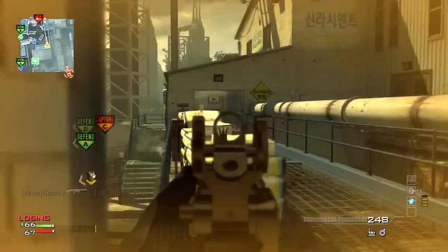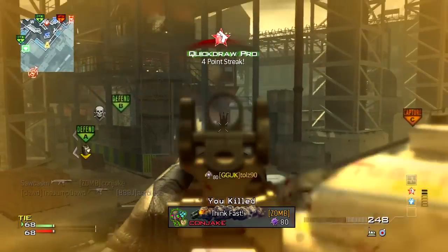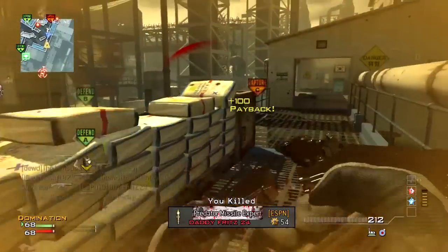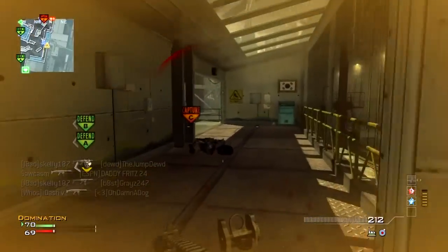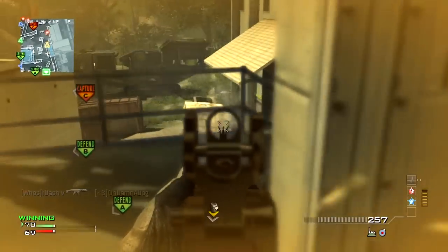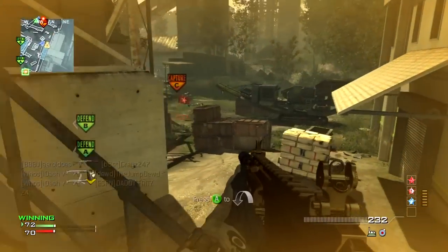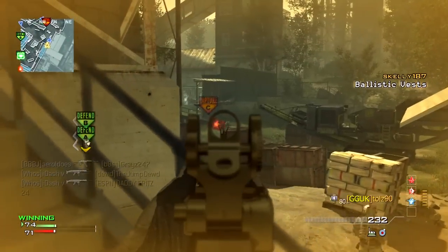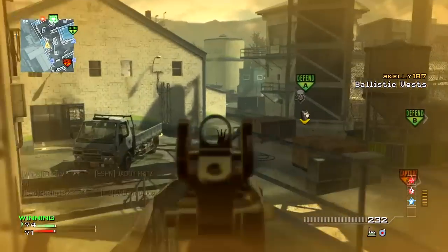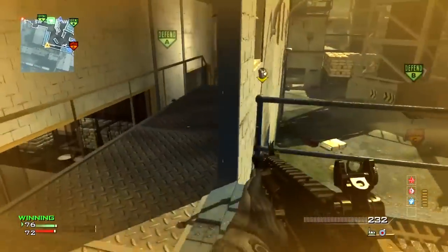What is up guys, Saukazm here and today I have an MOAB on the brand new map Foundation. Now you may have seen my MOAB on the other brand new map, Sanctuary. If you haven't, I'll link that down below in the description and I'll have an annotation on the screen. I hopped on, got my Sanctuary MOAB and then a couple games later I got this. So I was pretty happy with the way I was playing and the way my team was playing - I was playing with a team which made it a little bit easier.